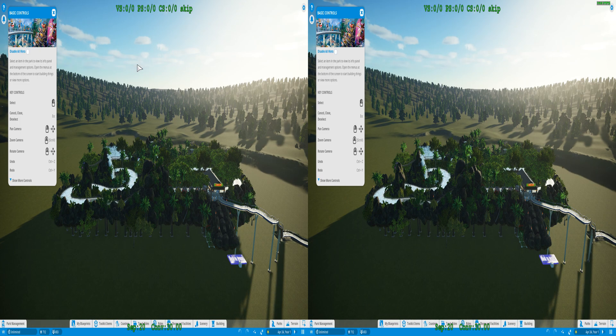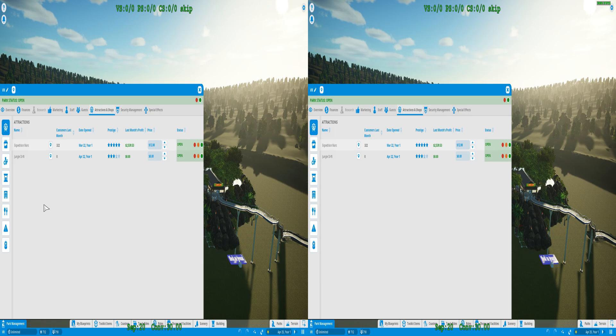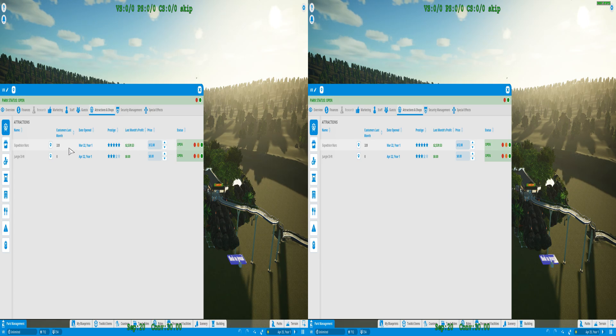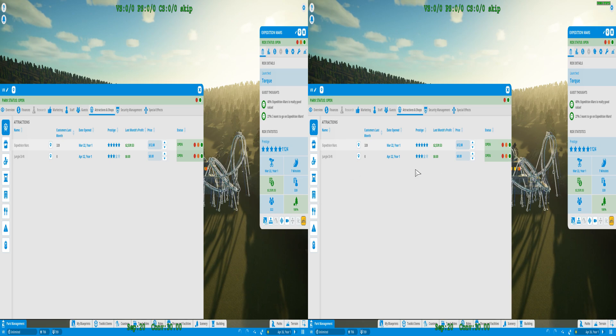Let's go to park management, then to attractions and shops. We're going to go to one of these two — as soon as I can pick — let's go to Expedition Mars first. Okay, sorry, it is difficult to navigate through the menus and the UI, especially with this mouse issue.